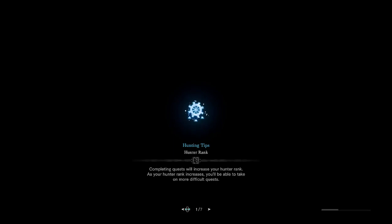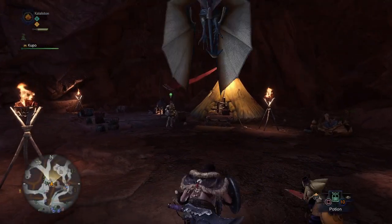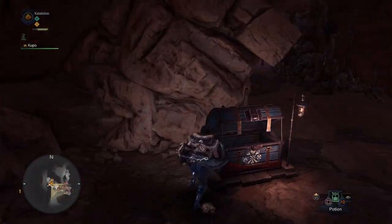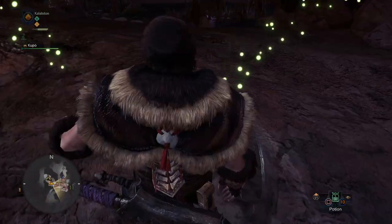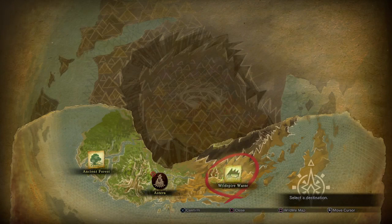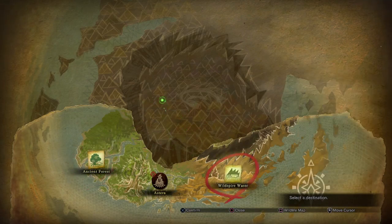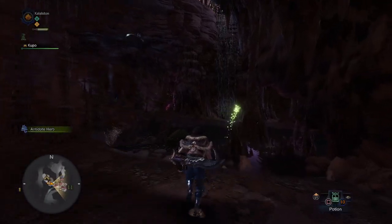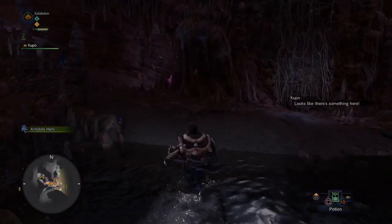The last way to gather ingredients is to travel to zones and explore — that's half of what this game is about. Each specific zone or biome has unique plants and items. The Wild Spire Waste and the Ancient Forest have generally different resources, so different ingredients are available in each area.